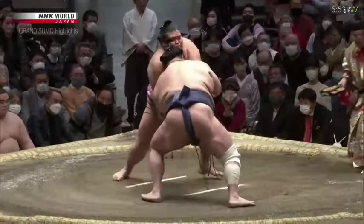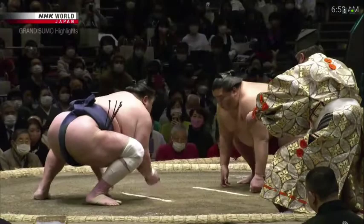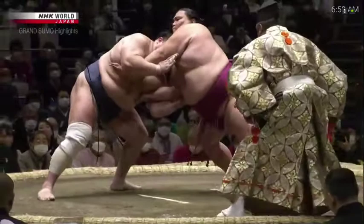He doesn't allow Mitake Umi to get any thrusting or inside position, and takes him at the edge. The hand placement was vital — right hand under the armpit, left hand on the forearm.